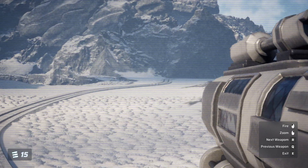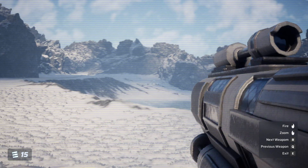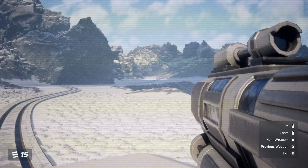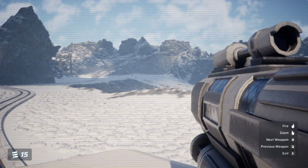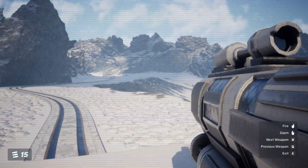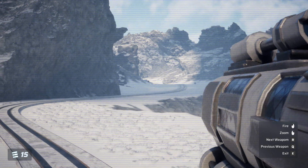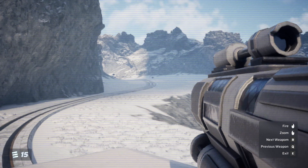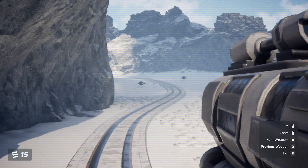Zoom in. I can't go to the next weapon because I want to have got one weapon. Look, there it is. Let's go, let's go. How do we get out of this exit? Let's zoom up a bit. There we go guys. We're going to the tap drones — there's two of them. I don't know what the distance is. Here we go.